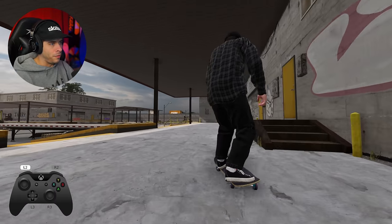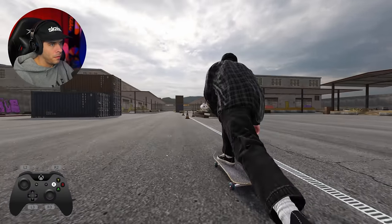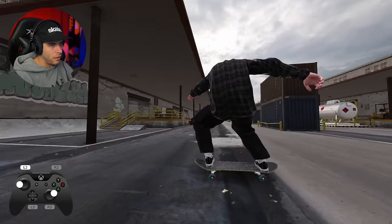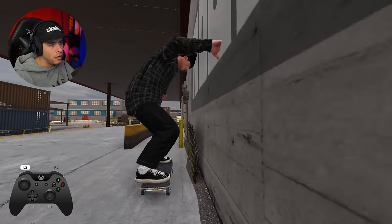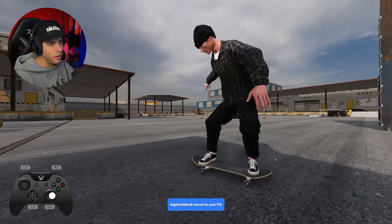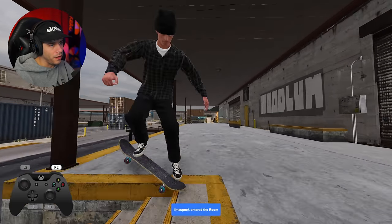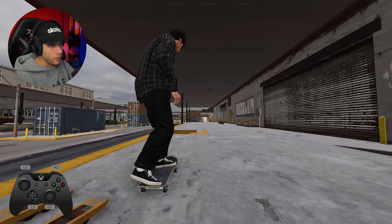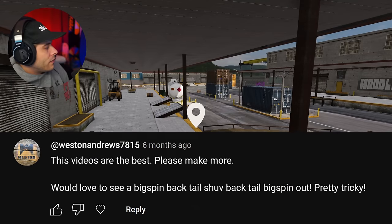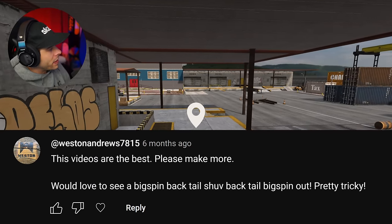Okay, go like front side flip to switch manual. Nice cab on flat there. Nose grinds — what's over here? Little handrail, oh to a bump. See if I can like power slide — nose slide then pop to fakie, that'd be crazy. I'd love to see a big spin back tail shove, big spin out — pretty tricky. I love that trick.